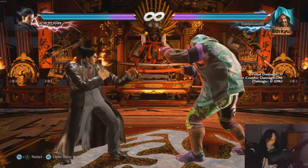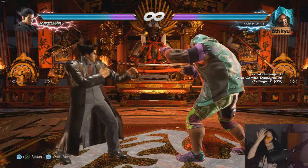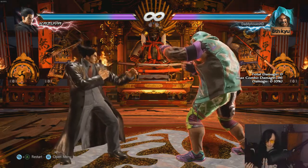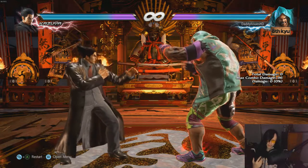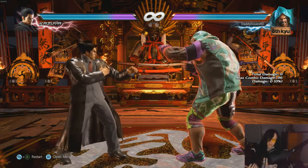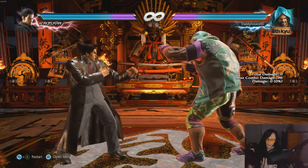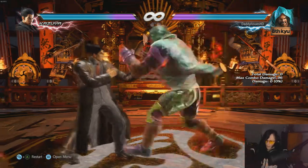Especially if the opponent blocks your rage drive — you get the chance to mix them up. If they get hit by the rage drive, you have a 33% chance of doing massive damage. Or if you launch your opponent and get them into a corkscrew, you'll hit them with the rage drive and then get free damage from that as well.